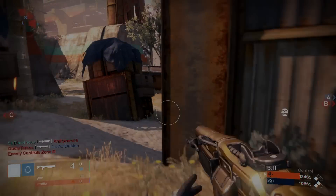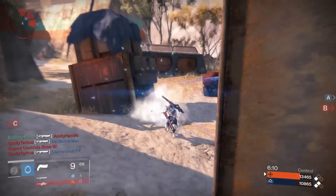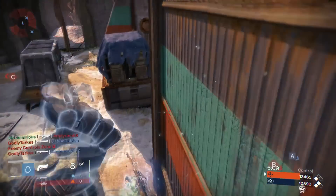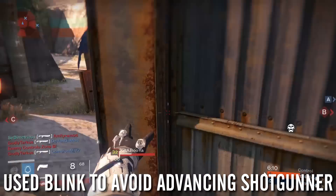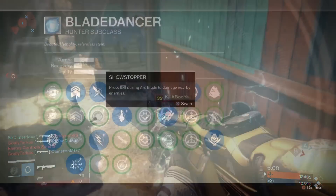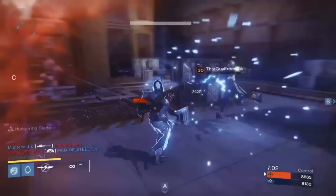For movement I use Blink. I can get that quick Arc Bolt and Thorn shot down, then Blink away to safety. Blink is overall a really good movement ability when playing against good people — get the kill and get out as quick as possible. Maybe you're running around a corner and someone shoots you; you can easily Blink back. It's pretty cheap, but it is the most effective option within this subclass.